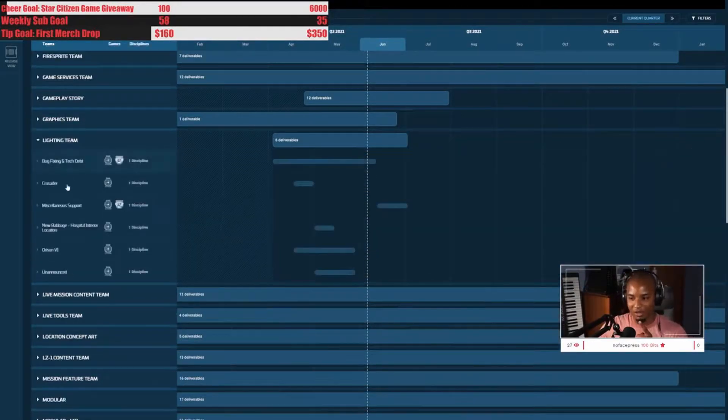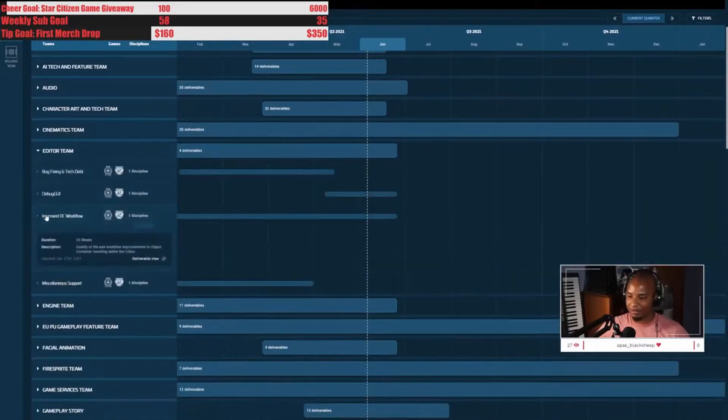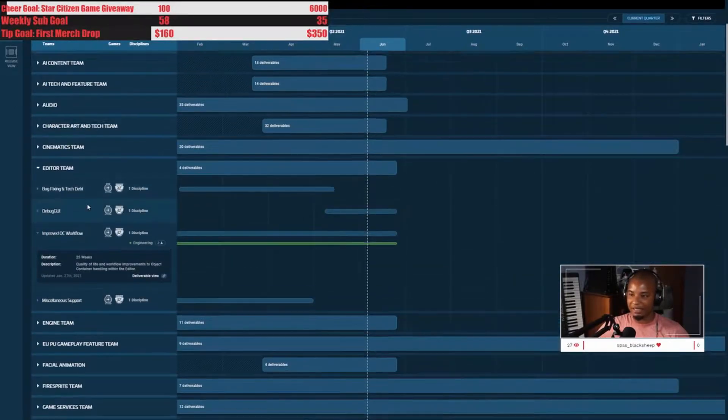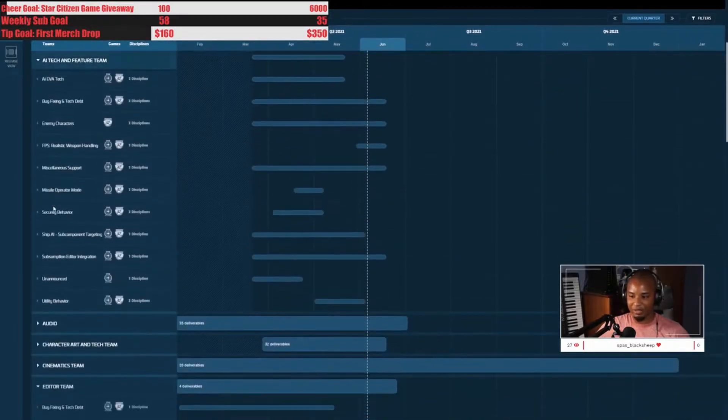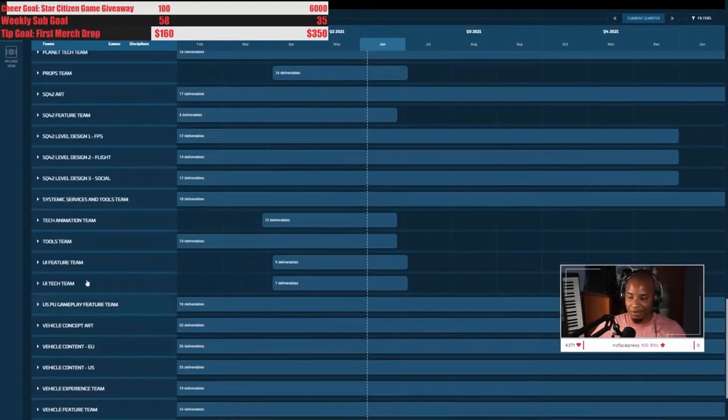When they announce Star Citizen Live episodes, they tell us which team they're going to bring on, and you should start submitting questions for them. Before this tracker, most people didn't know what exactly to ask a team because we didn't know what a team was working on. Now you can go in here, find the specific team going on Star Citizen Live, and ask about the five things they have scheduled.